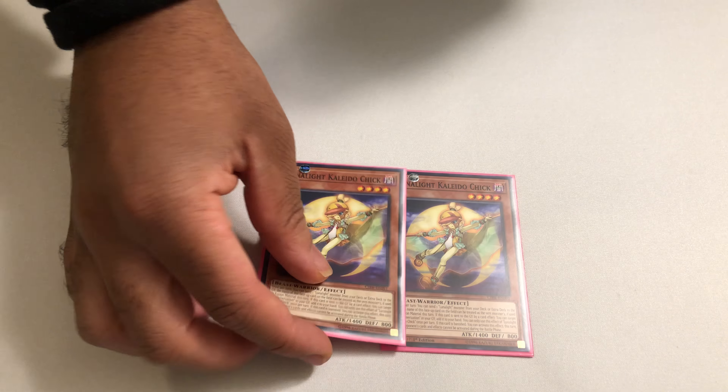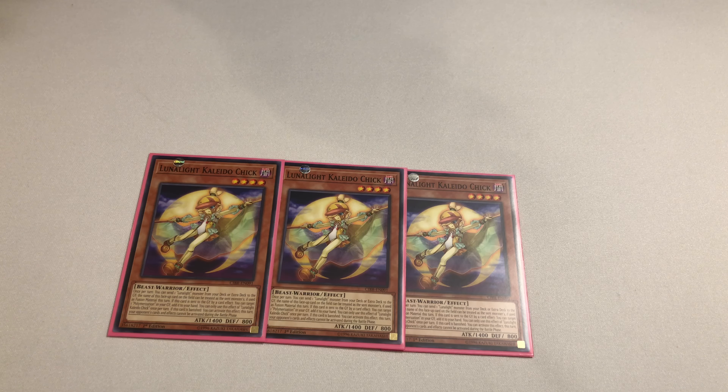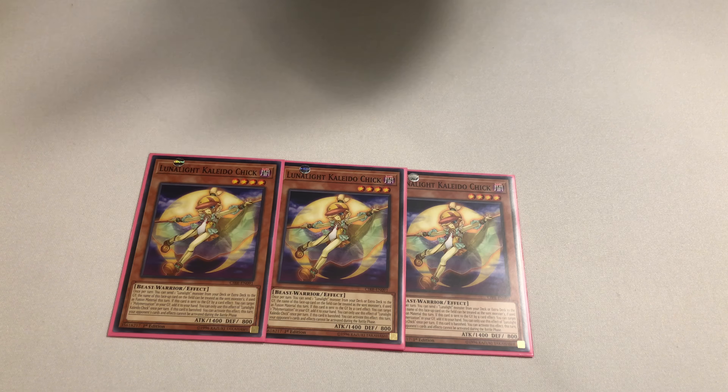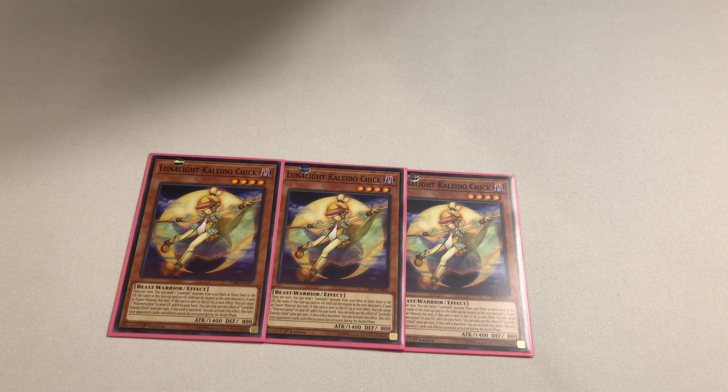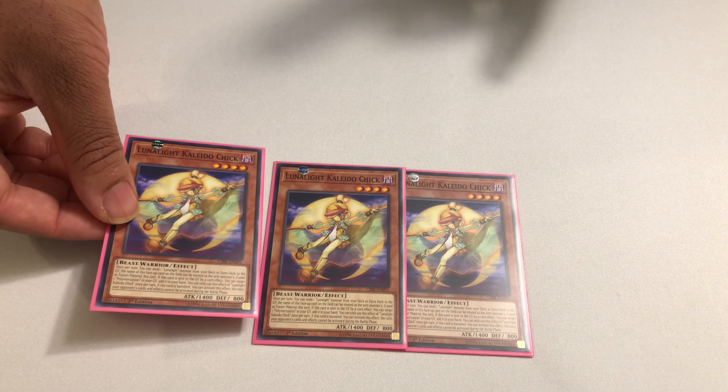We run three copies of Kaleido Chick, the heart and soul of the deck. This is what makes going into Leo Dancer and Panther Dancer a lot more possible. And if your opponent does Spell Strike this card, you can fetch a Poly straight from your graveyard and add it back to your hand. That does work with Fusion Substitute as well, and it is a cost to activate — so even if they strike you, you still get to dump that Lunalight to the graveyard.